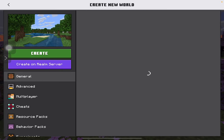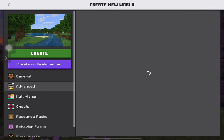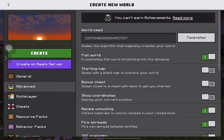First we have to create a new world. Creative, peaceful, flat world. Create.